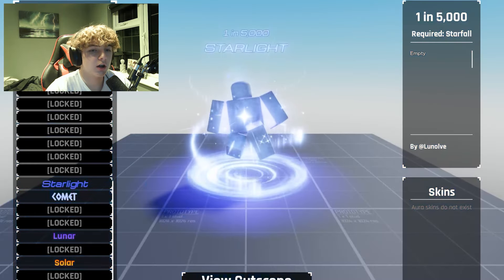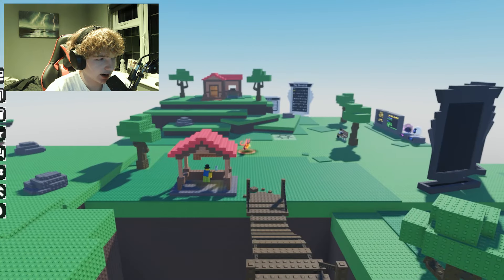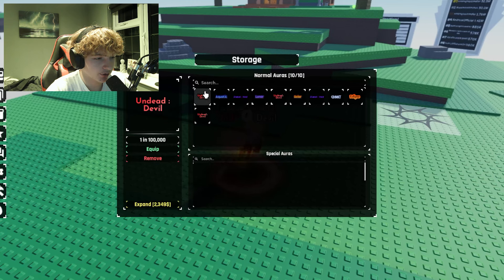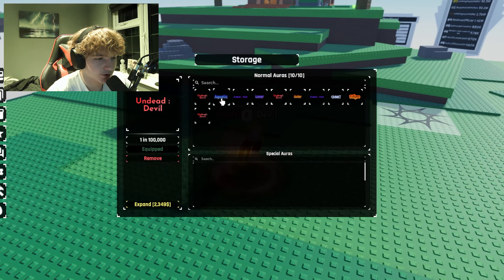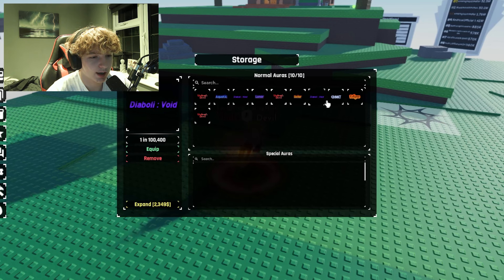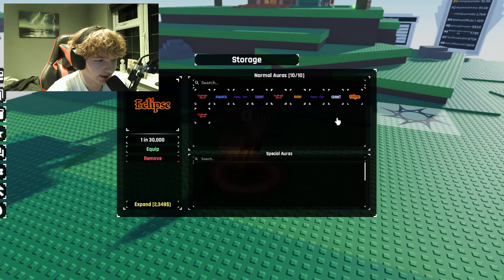Those are all my collection items. In my storage I've currently got three undead devils, the mutated version which is one in 100k, the aquatic, the diablo void, lunar, solar, another diablo void, comet, and eclipse.